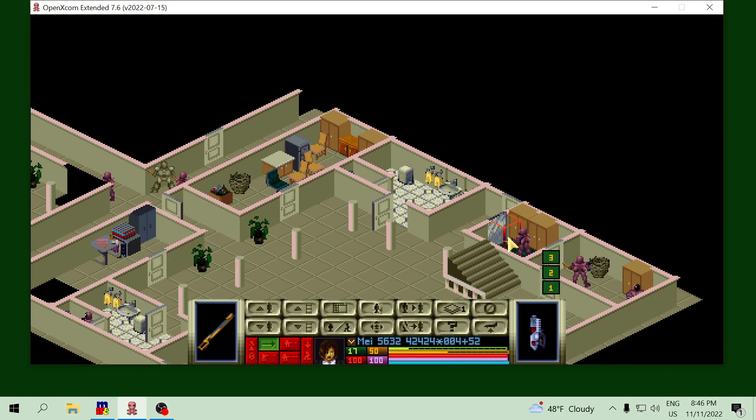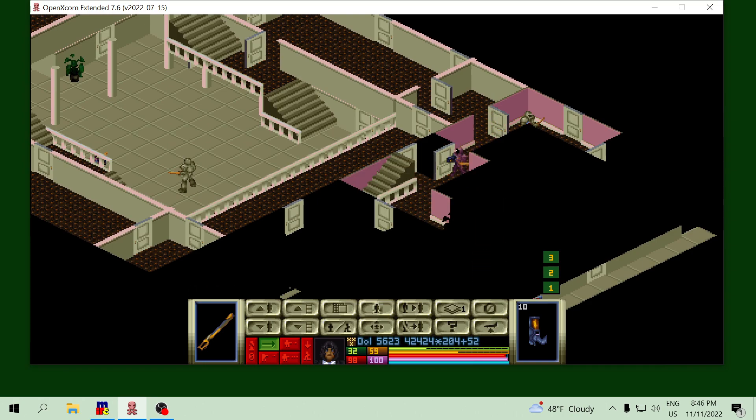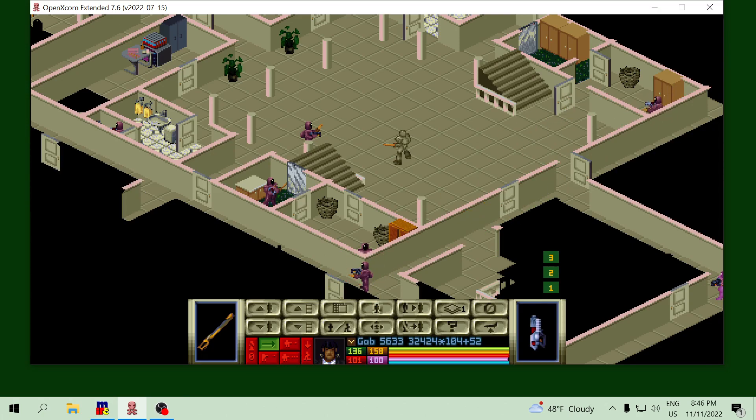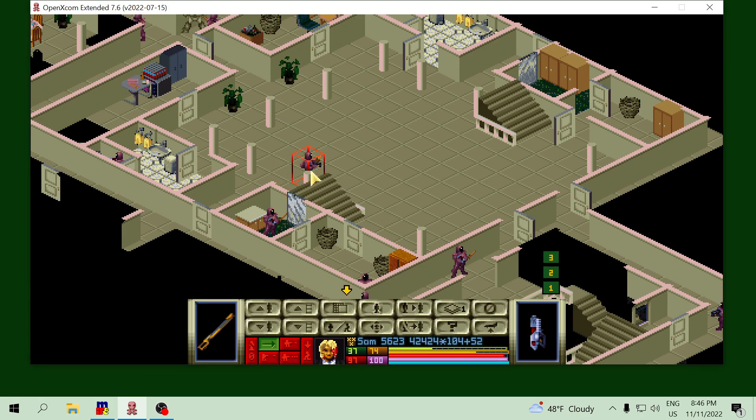Not the best position, but it will work. Now let's send someone with Luna. There are stairs — I'll leave here. Some agents need to go in this corner, and some agents need to watch the stairs down. This door is suspicious — let's open it to have a sight for reaction fire. Third agent to the top.